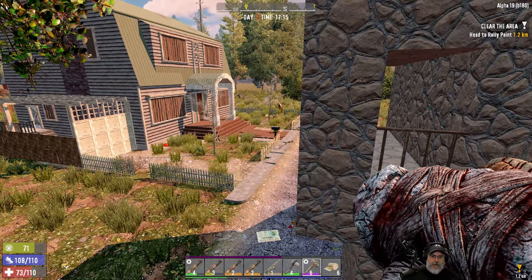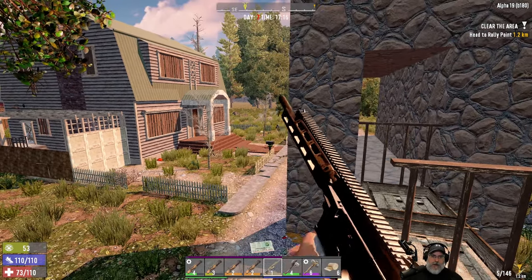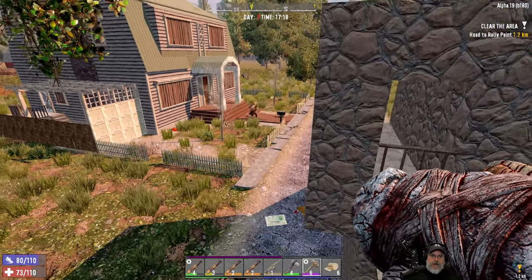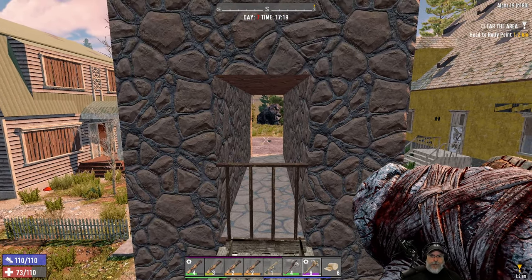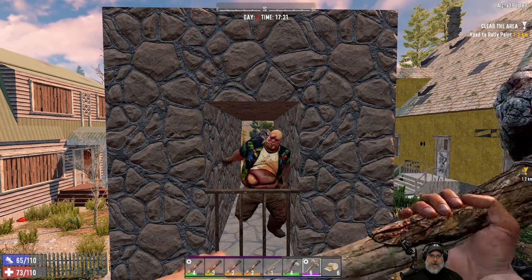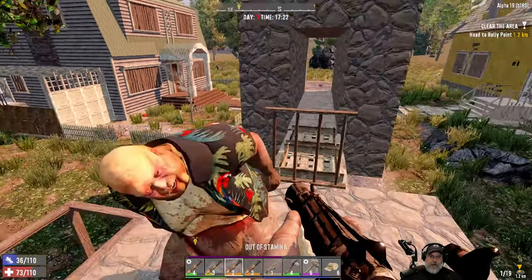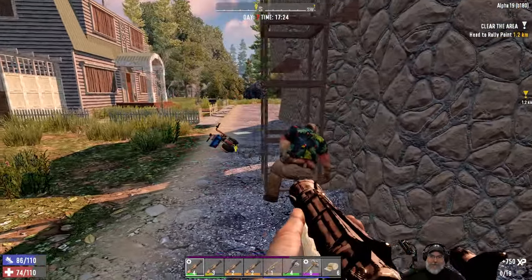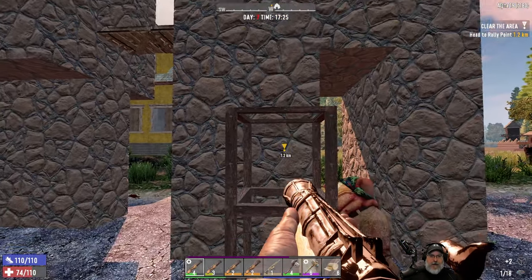Oh we lost him — let's try again. Just gut-shot him. Come on dummy. Here he comes — can I hit him from here? Not quite. Come here! Good thing we softened him up. So that's good to know because that's going to change something I'm going to do here.